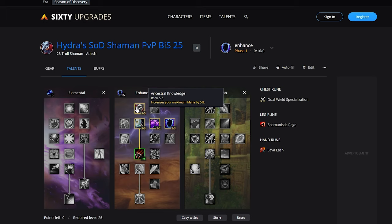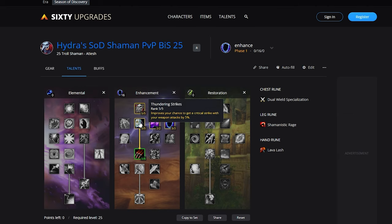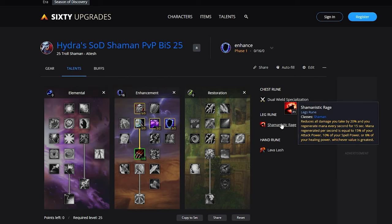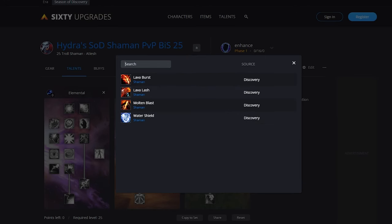For Enhanced, your talents are going to look a little bit more like this. You're going to be running 5 out of 5 Ancestral Knowledge since we'll be running 2 One-Handers. There is the option to switch to a Shield but we aren't running Shield Mastery so it won't be as valuable, which is why we're taking Ancestral Knowledge instead. Thundering Strikes for the extra crit chance, 2 out of 2 Improved Ghost Wolf, 3 out of 3 Improved Lightning Shield for that Thorns damage, and then 1 out of 5 in Flurry. For the Runes, we're going to be running Dual Wield Specialization for that free hit on both spells and melee. We won't be getting Stormstrike yet sadly, but the free hit is super valuable at this level because of the lack of hit on gear. For the Leg Rune, we're going to be running Shamanistic Rage to maintain our mana and have a defensive cooldown to be a little bit tankier. On the Hand Rune, you can either run Lava Lash for more melee damage, Lava Burst for some ranged damage, or Water Shield if you'd like some more mana.